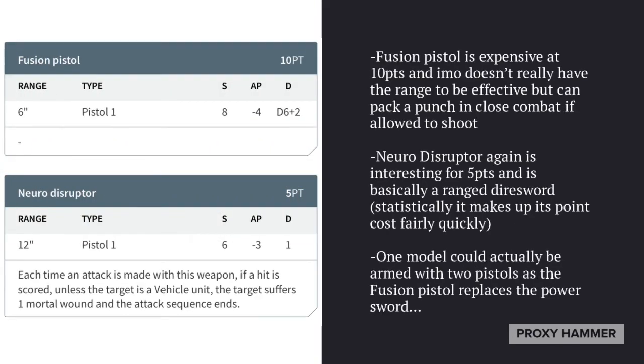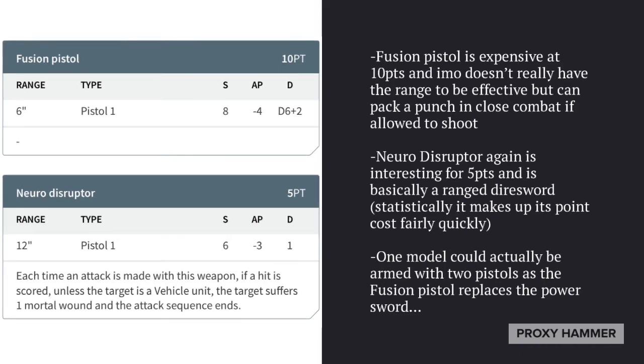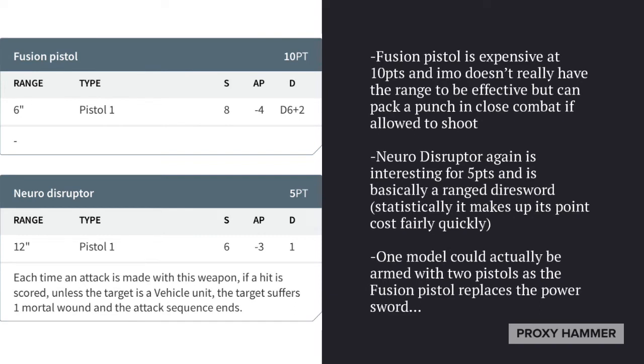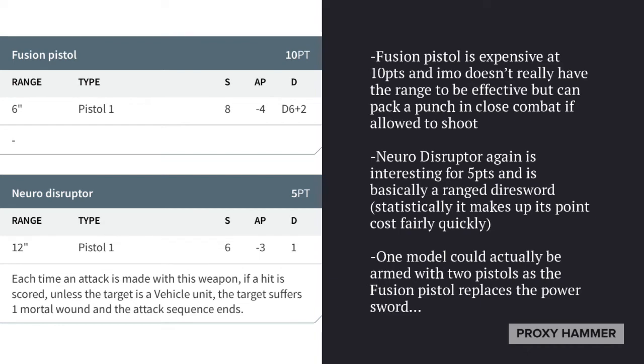For pistols, we have the Fusion Pistol and Neuro Disruptor. The Fusion Pistol is pretty expensive at 10 points and in my opinion doesn't really have the range to be effective, but it can pack a punch in close combat if you didn't kill the unit you charged into. The Neuro Disruptor is another interesting 5-point upgrade — basically a ranged Dire Sword — and statistically speaking, if this weapon is allowed to shoot a few times it will make up its points fairly quickly. One cool thing is that one model in the unit can actually be armed with two pistols, as the Fusion Pistol replaces the Power Sword, so you could run around with a Shuriken Pistol and a Fusion Pistol.